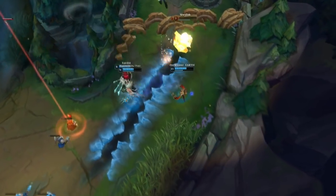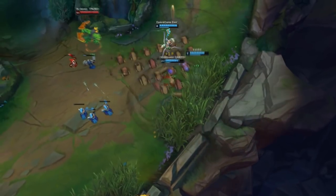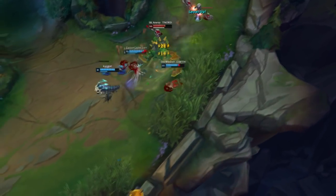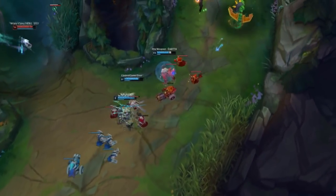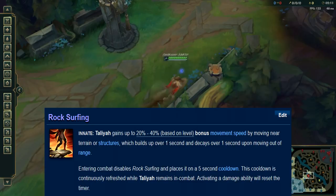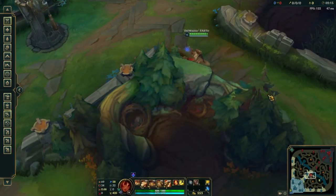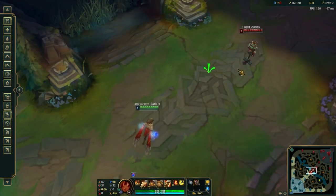Taliyah is a pretty difficult champion in terms of abilities. Besides knowing when to cast a good ultimate — just like Bard — we also have to learn how to hit her main CC spell W, how to keep track of Q circles so we don't destroy our combo, and we have to remember to stick to walls to trigger her passive. Her passive allows her to surf on a wall, so when not in combat we need to stick to walls to reach our destination faster — for example when coming from base to mid or when roaming.